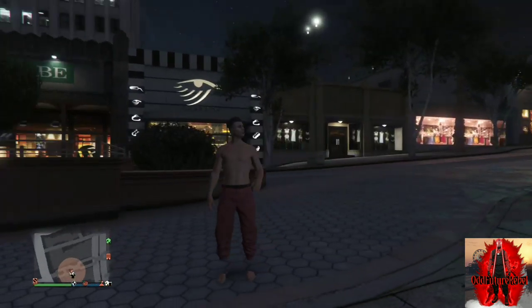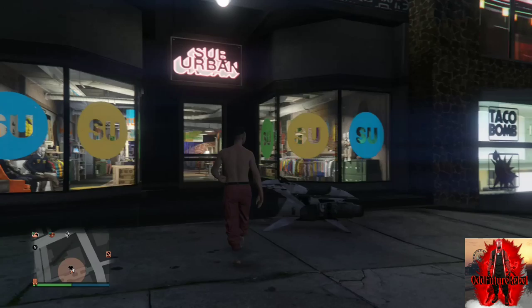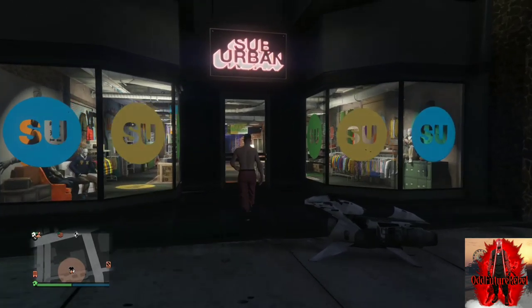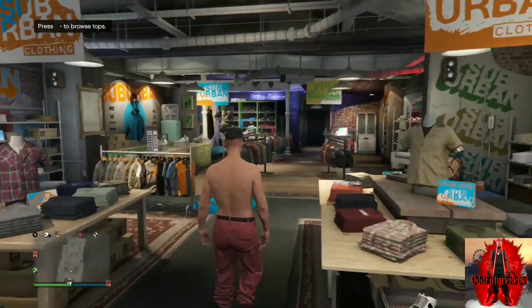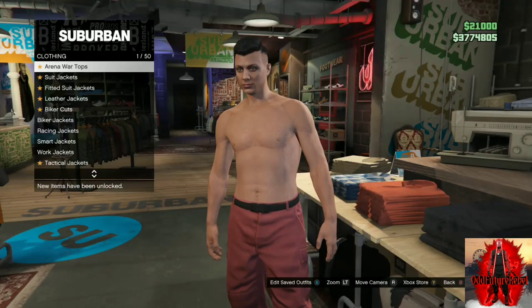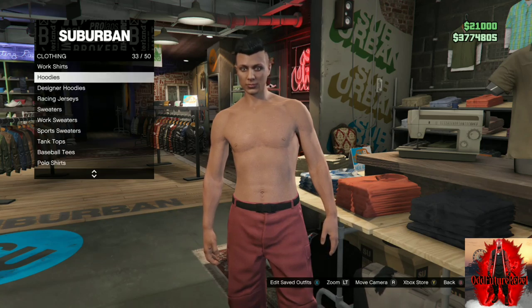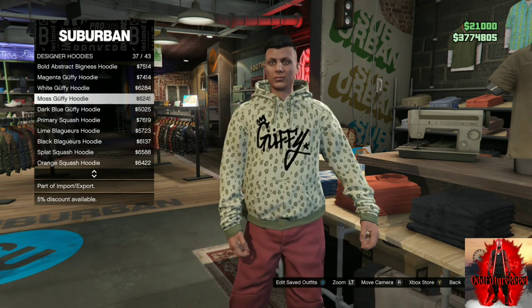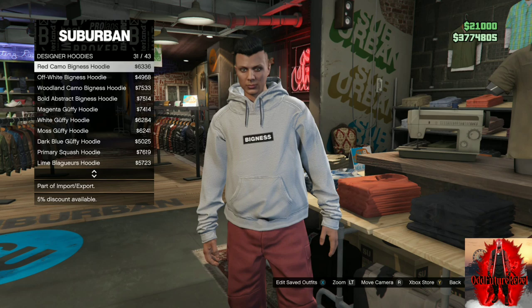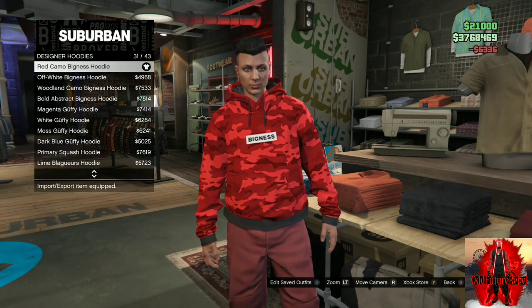For the second outfit tutorial, I'll be showing you how to make this cool red jogger try hard outfit. If you do not have red joggers, there will be a link down below in the description. With your red joggers, make your way over to the closest clothing store, go to the top section, and find the designer hoodies.